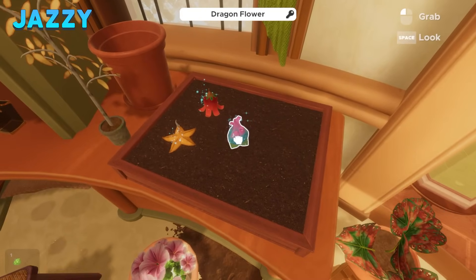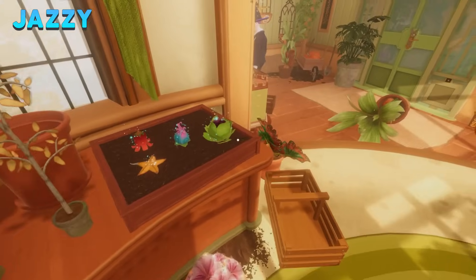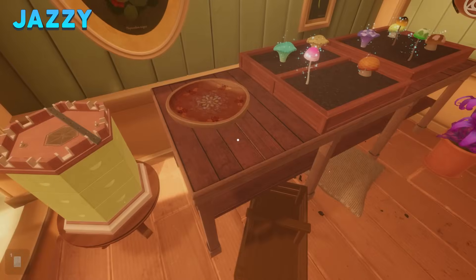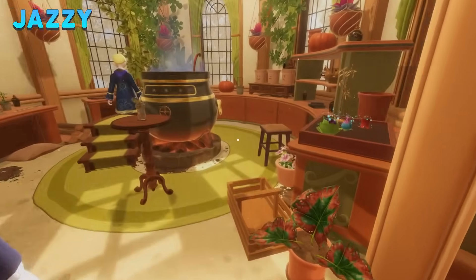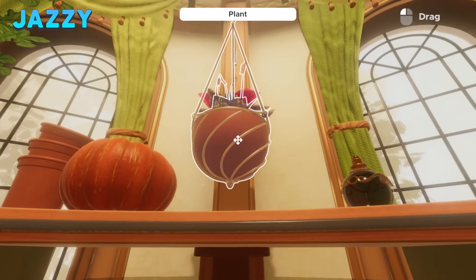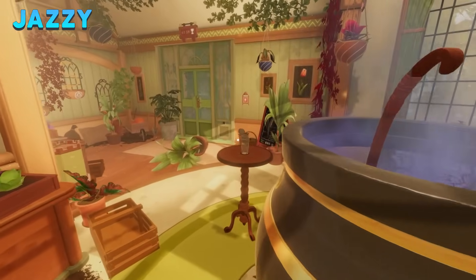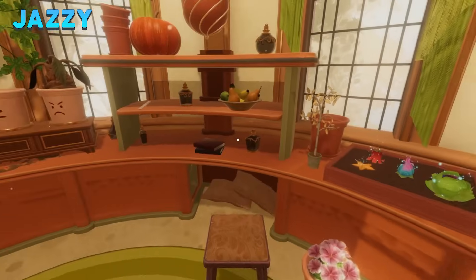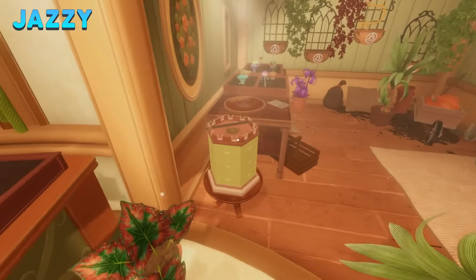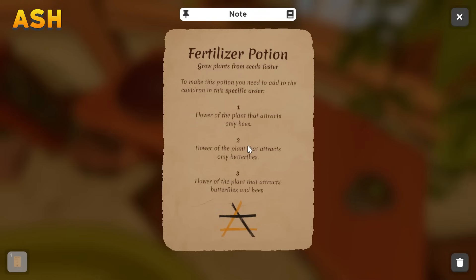I got a bunch of plants — I think we're supposed to throw them in the pot, but in an order. Price is figuring it out. This is about mushrooms — no wait, these are plants I picked, these are flowers. But it's still probably for making potions. Let's play with what we know right now, starting with this mushroom. I found a fertilizer potion recipe.